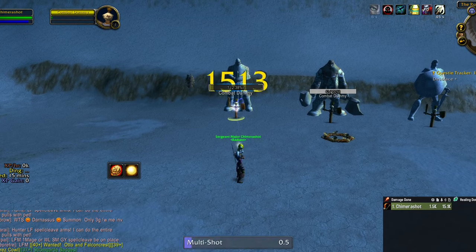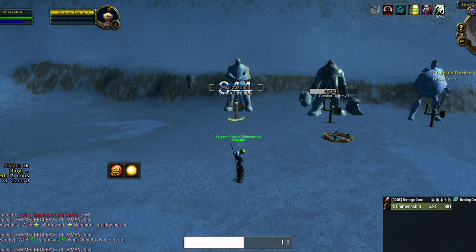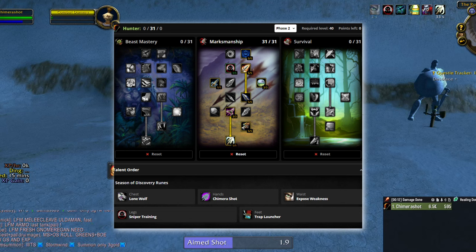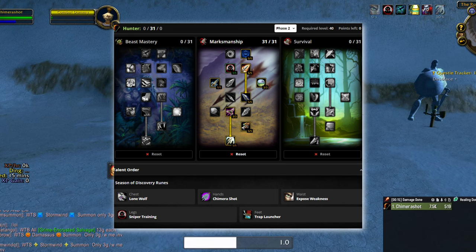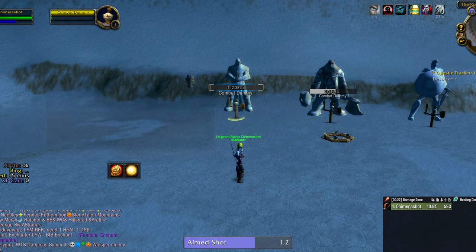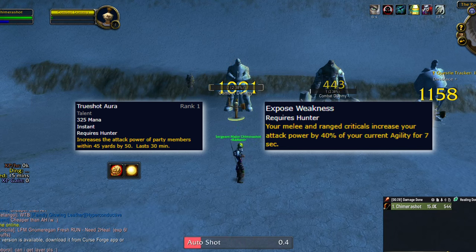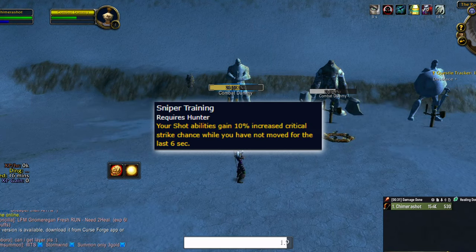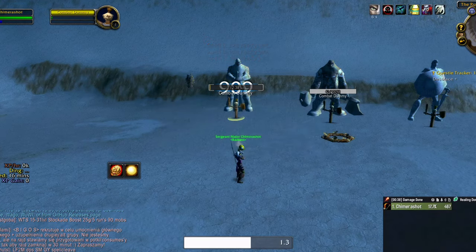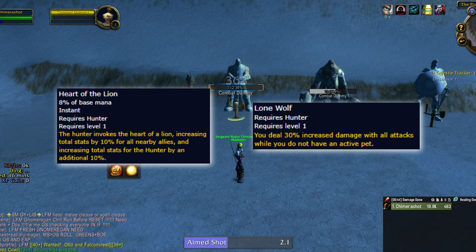The last build is the sniper build, for those who don't enjoy melee weaving. If you have access to the epic gun, this build is actually not half bad. It goes 31 points into marksmanship, picks up Chimera Shot on gloves, Lone Wolf on chest, Sniper Training on legs, Exposed Weakness on belt, and Trap Launcher on feet. Sniper Training synergizes nicely with Exposed Weakness, and with Trueshot Aura you get about 150 extra attack power for free. Not many fights will allow 100% uptime on Sniper Training, but proper preplanning will allow very high uptime. It loses value if you're forced to take Heart of the Lion instead of Lone Wolf, so make sure to bring another hunter.